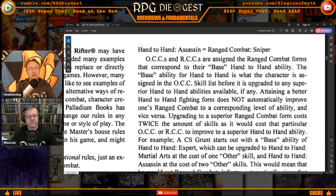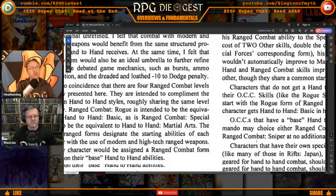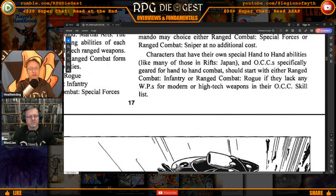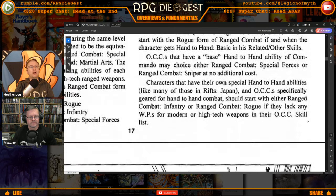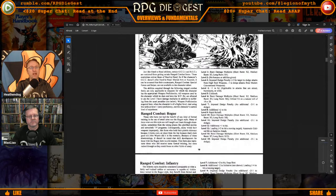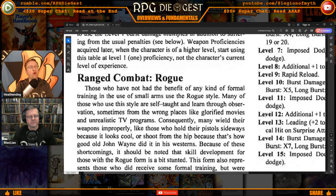If you are able to buy a better hand-to-hand combat — which you can by sacrificing secondary or related skills — and you buy up from Expert to Martial Arts, you can also sacrifice another related skill to buy up your ranged combat from Infantry to Special Forces. But you must increase the hand-to-hand first. With that understood, let's move on to see exactly what they do, starting with Range Combat Rogue.